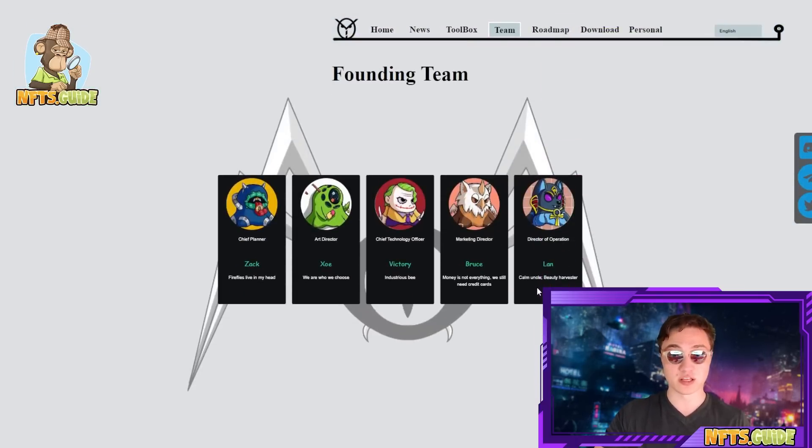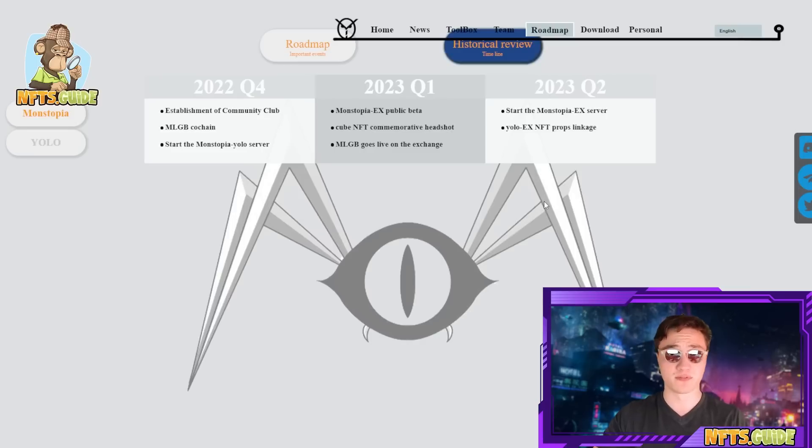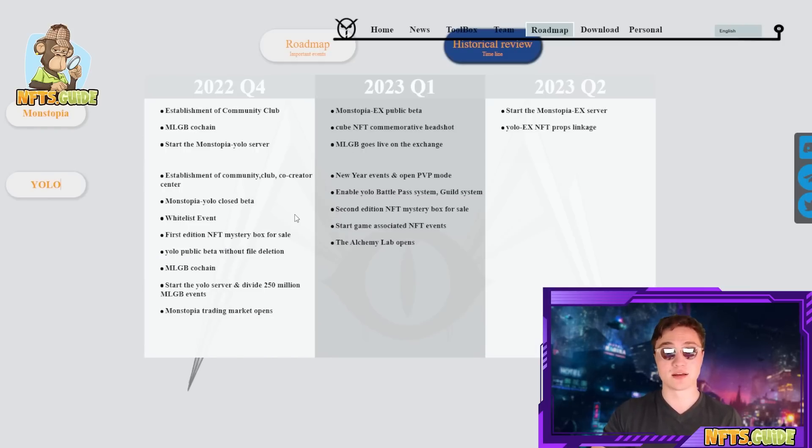You can learn more about the team right on their site and I wanted to go over the roadmap. In Q1 of 2023, the public beta is coming out, the Cube NFT commemorative headshot is launching, and MLGB goes live on the exchange. In Q2 of 2023, the server is starting, the YOLO X NFT props linkage launches, and they're establishing a community club, co-creator center, YOLO closed beta, and whitelist events. Currently there's going to be a second edition NFT mystery box for sale, a starting game associated with NFT events, and the Alchemy Lab opening — so keep your eyes peeled for all this stuff coming out.